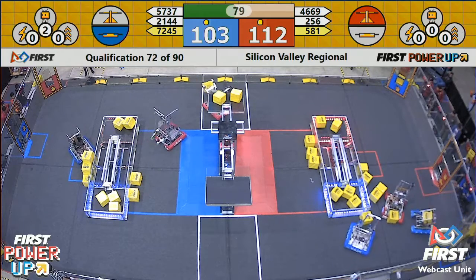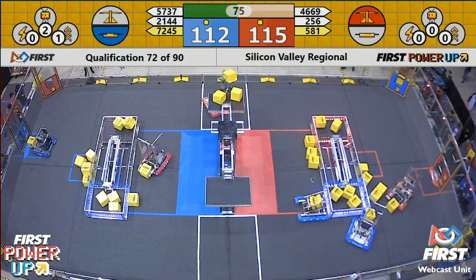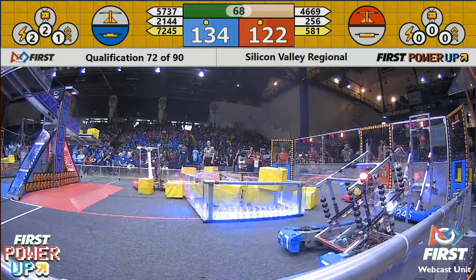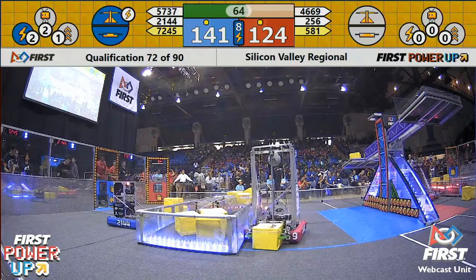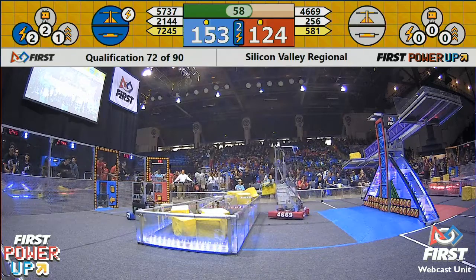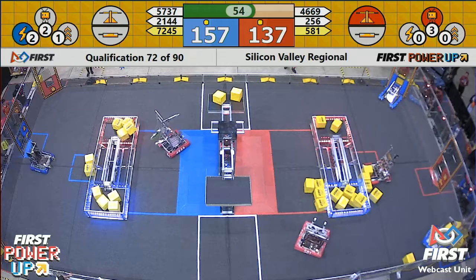With 80 seconds remaining, there's still time to shift the balance. Marstyle getting one more Power Cube — it looks like Marstyle and Lion bots both continuing to load Power Cubes on the Red side switch, taking that scoring opportunity away from Red. Blue Alliance now plays the Force Power Up on the scale in the center, taking it away from Red and earning Blue 10 points there.